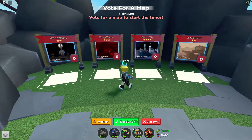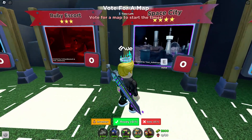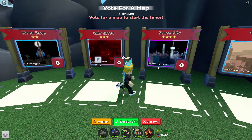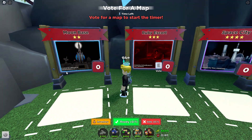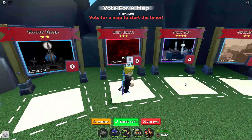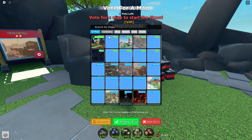There are also colored borders around maps. For example, you can tell that this is an insane map because it has a purple border, this is a normal map because it has a blue border, and Ruby Escort is a hard map because it has a red border. Let's go over to the community maps tab.